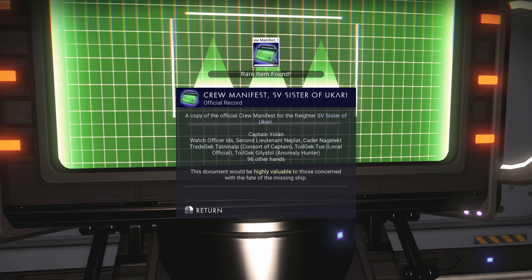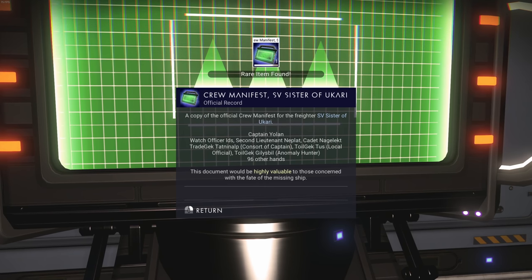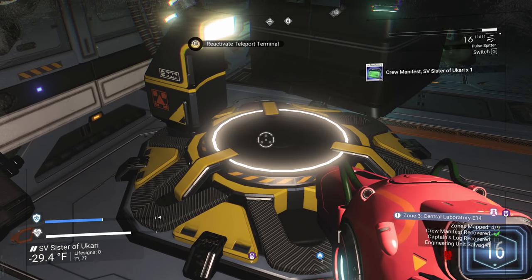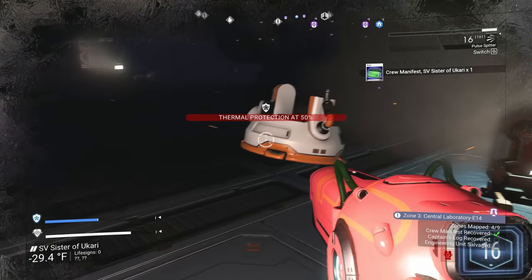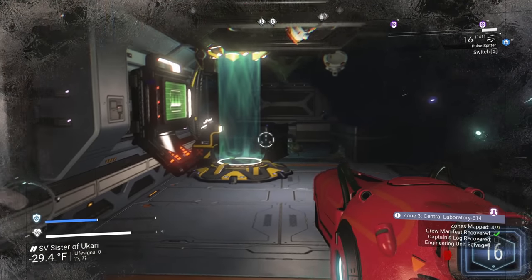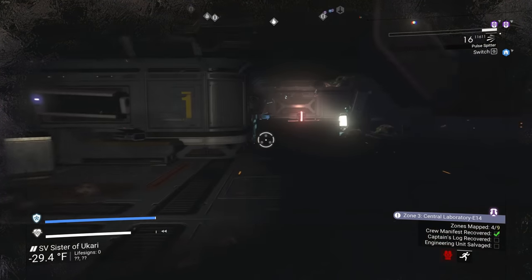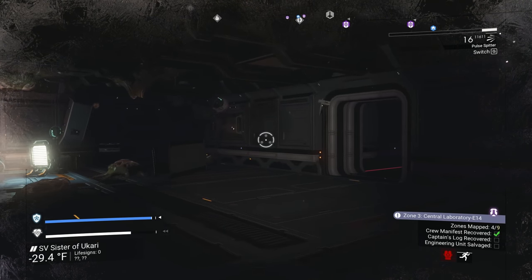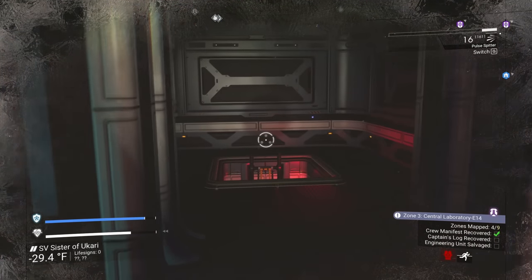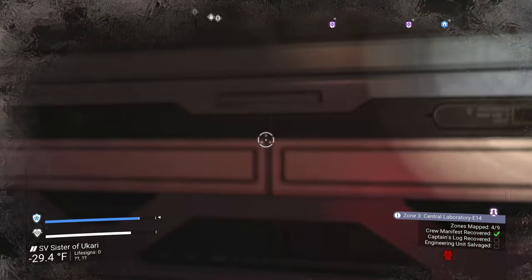Copy the official crew manifest for this freighter - this document would be highly valuable to those concerned with the fate of this missing ship. That is one thing you can turn in to get tainted metal. Reactivate the teleport terminal. Let's heat up and move on to the next layer. I think the floors are completely random as to how big the freighter is - sometimes it's only two floors, other times it's like five or six.